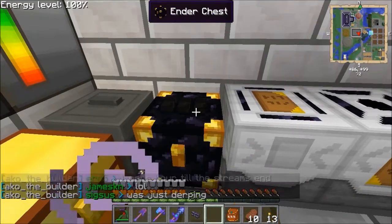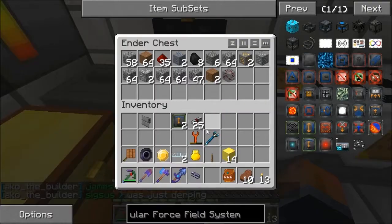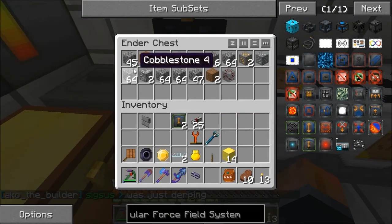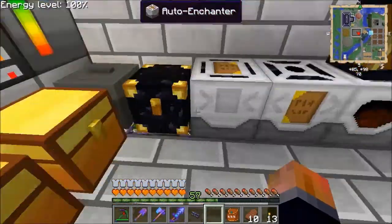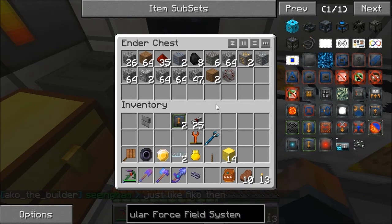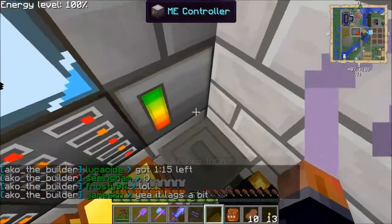That could go on there and that'll start pulling things into the system. Now I could put this to move stacks, but that's going to overwhelm my recycler - so I can't actually have this moving stacks, which is unfortunate. I might have to put cobble and dirt into a storage bus under that instead.